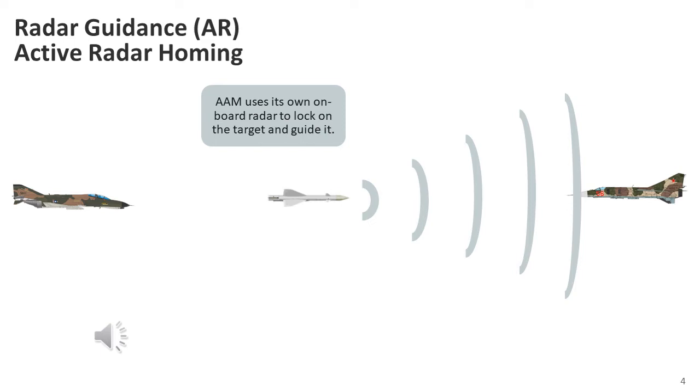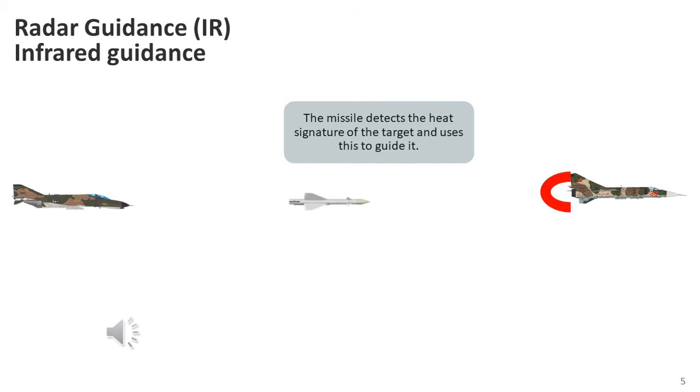Active radar-guided missiles carry their own radar system to detect and track the aircraft. However, the size of the radar antenna is limited by the small diameter of the missile, limiting its range. Such missiles are launched at a predicted future location of the target, often relying on separate guidance systems such as GPS, inertial guidance, or mid-course updates from either the launching aircraft or another system. At a predetermined point — frequently based on time since launch or arrival near the predicted target location — the missile radar is activated; the missile is said to go active. The great advantage of an active radar homing system is that it enables a fire-and-forget mode of attack, where the attacking aircraft is free to pursue other targets or escape the area after launching the missile.